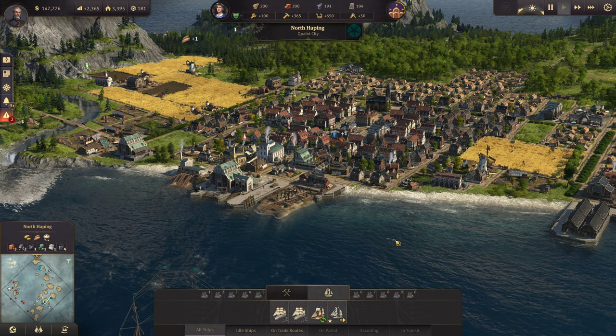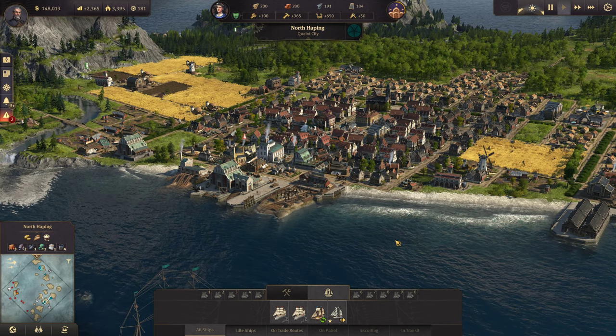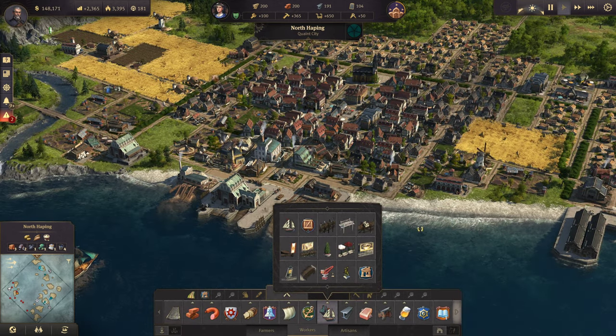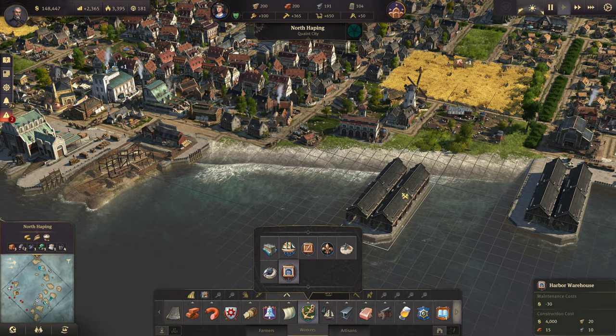Hey guys, welcome back to A Little Anno 1800. We are back here in North Happing. We have several awesome things to talk about. The first and foremost is mods are working. We have lots of new mods again — all kinds of fun things that we can go and put in and make happen with our city.